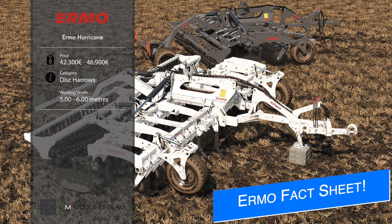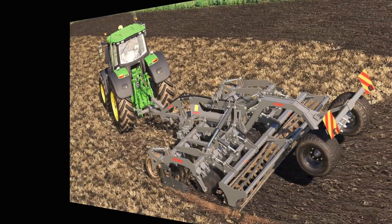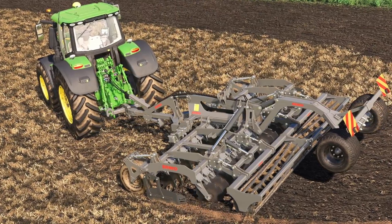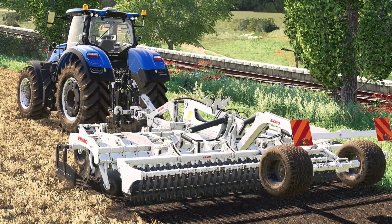The SMI Mod Team also has a new fact sheet for us today of their Ermo Hurricane 500 and 600 disc mods. These are going to cost you between $42,300 and $46,900, and you can choose between 5-meter and 6-meter working width. This mod will be available for all platforms once released. And from these screenshots, the quality of this mod is on par with everything that the SMI Mod Team makes — it is simply out of this world. Great job on another successful mod.